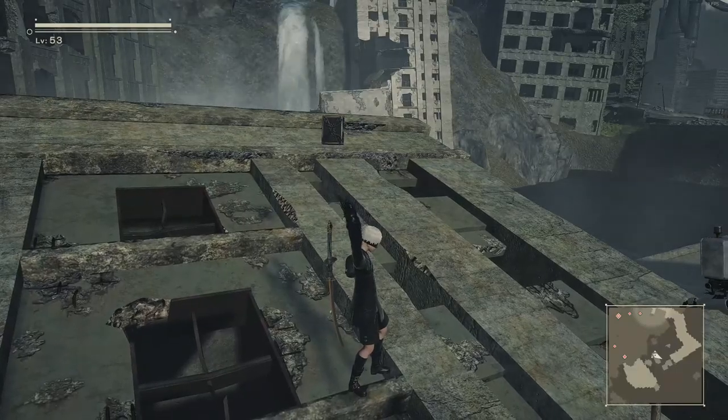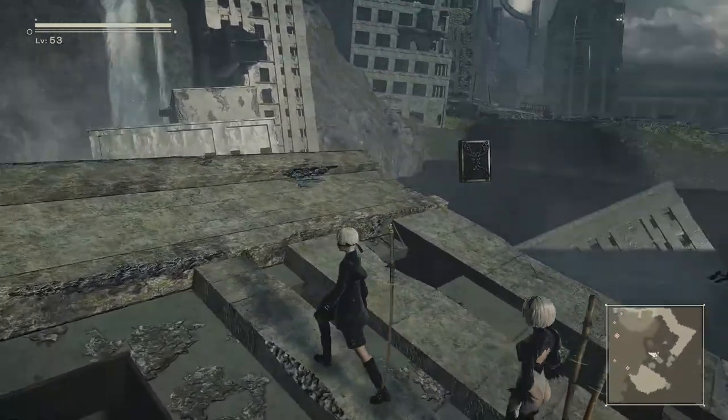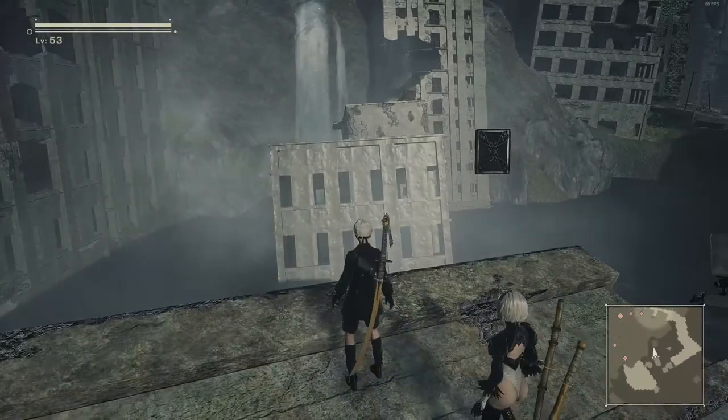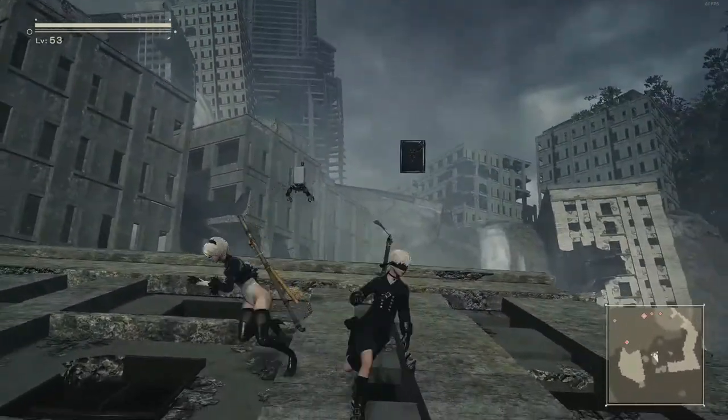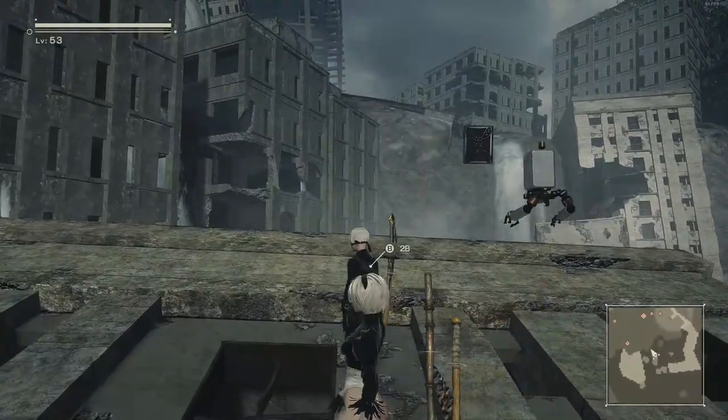Hello there. I wanted to do a quick video on how to get the long jump here in Flooded City to get that chest over there. There's also a locked chest inside the building. I'm doing it as 9S — there's a lot of ways to do it as 2B, so you can do a lot more attack combos.